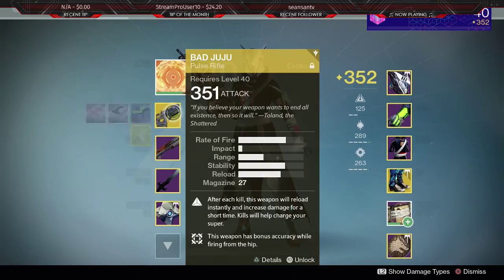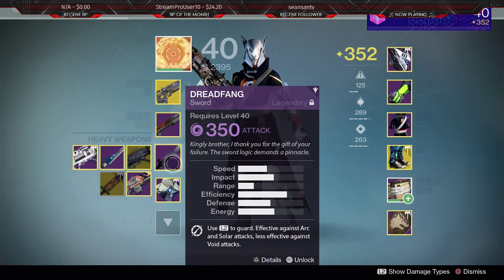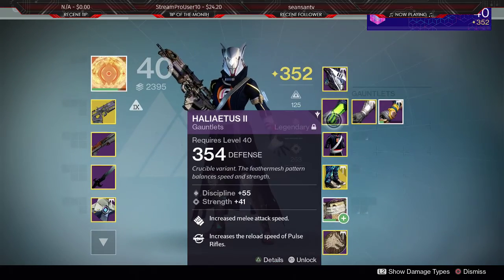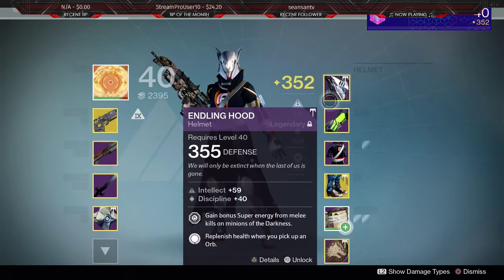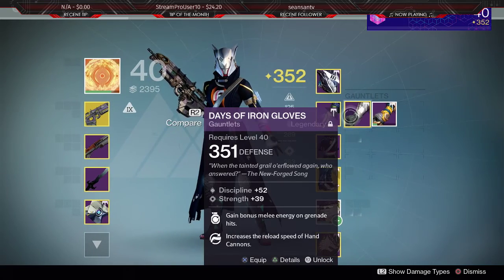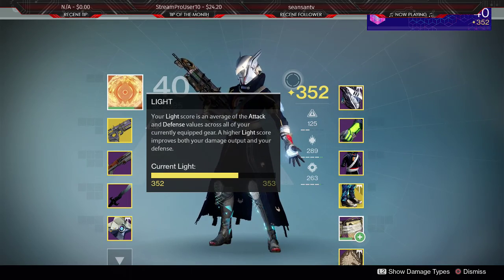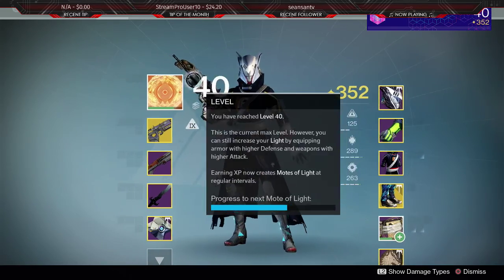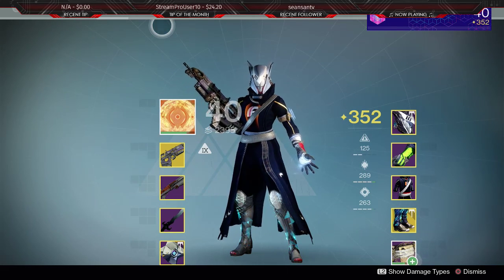For example, I always use this layout: Bad Juju, Party Crasher, Dread Fang. This is a common PvP layout because these increase melee attack speed. Obviously for a while these also had higher light level. I think it would be really cool if Bungie implemented layouts — and that's all I wanted to say. Catch you guys later, peace.